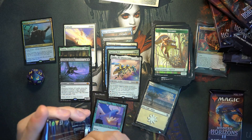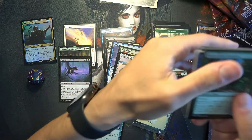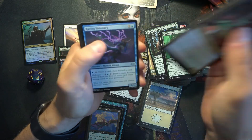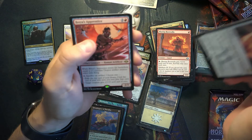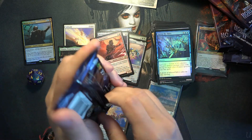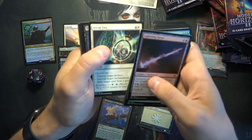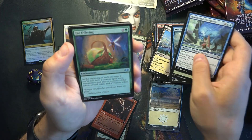No Fetchlands yet, but Urza's Saga is basically a Fetchland at least in terms of value. Another Bone Shards. Chatterstorm — a lot of retro frames here. Neveneryl's Disc with a Brea's Apprentice, and a Sweep the Skies foil.